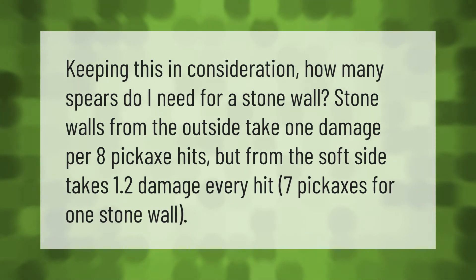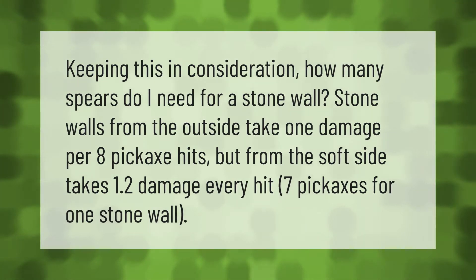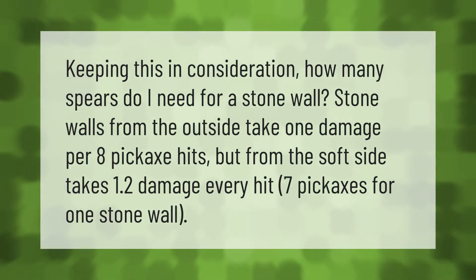How many spears do I need for a stone wall? Stone walls from the outside take one damage per eight pickaxe hits, but from the soft side take 1.2 damage every hit — seven pickaxes for one stone wall.